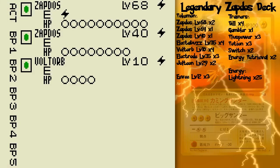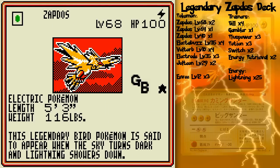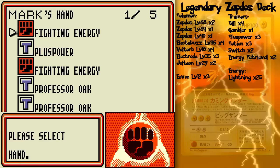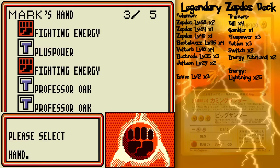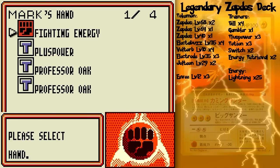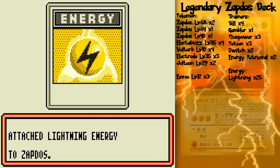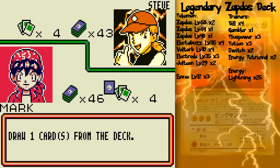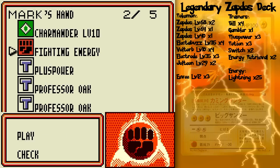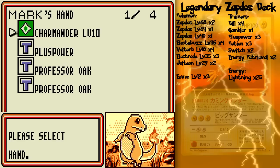Well, in any case, his other attack, Big Thunder, is just as haphazard as Peel of Thunder, because it does 70 damage to any Pokémon in play — just like Peel of Thunder, except it's 40 more. So what should I do? I'm thinking I'm going to power up Charmander and call it a turn, because Zapdos — even if it's out on the front line — doesn't mean it's going to be attacking your front line. It might end up attacking his own Pokémon or your bench Pokémon, which would be bad because I'm powering up Charmander.